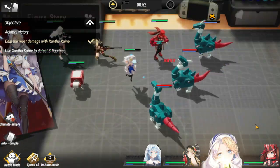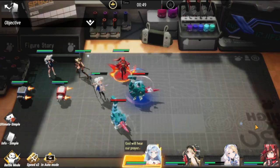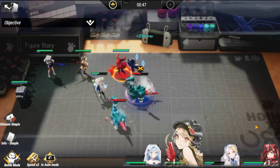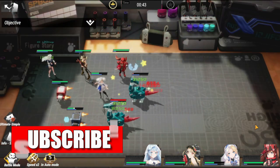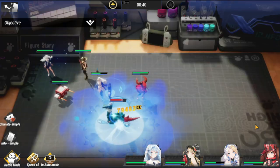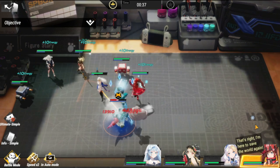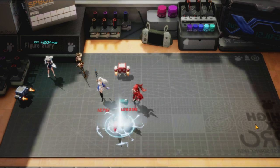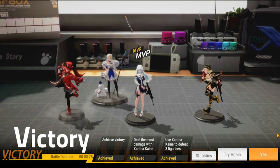The first one is about to be down, then going to the second one in the middle. The middle part is about to be done, then the last one below. Zantacane has actually big sustained damage, so we're good.